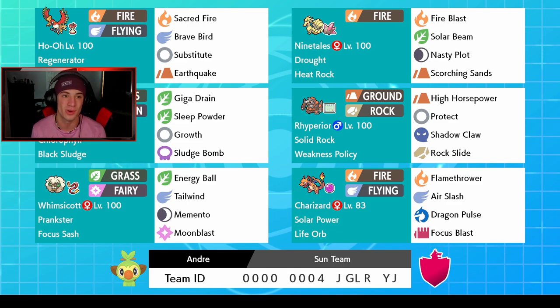Rocking out in our front spot in the top left corner is our main man Ho-Oh — fire and flying type. We got Sacred Fire for STAB, Brave Bird for STAB, Substitute to block some hits, and Earthquake for coverage. We also have the Regenerator ability and Leftovers item so we can get a lot more HP. Right next to it is our Ninetales with Drought and the Heat Rock, so our drought lasts eight turns instead of five.